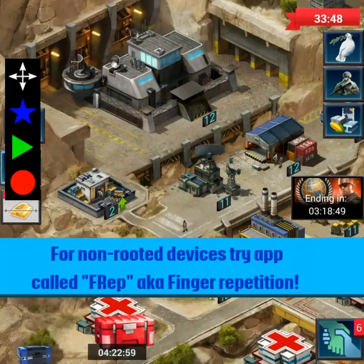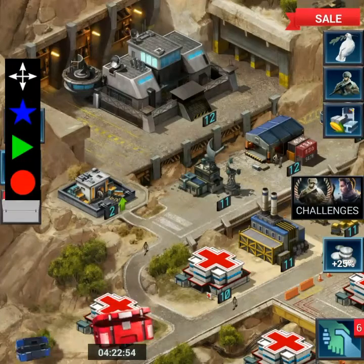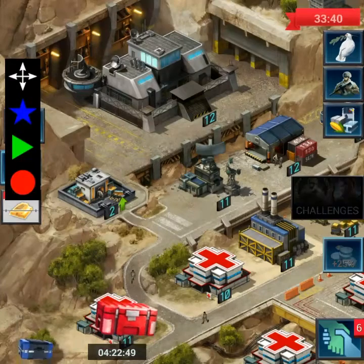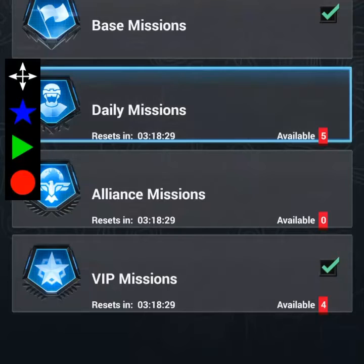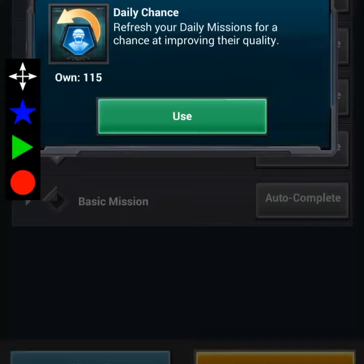Here's what I've done: I went to the Alliance store with about 10 million loyalty saved up on one of my farm accounts I just started. I already got a commander up to level 39 on it. I went to the Alliance store and purchased a hundred-something daily chances. If you didn't know, daily chances are the most economical thing you can buy from the Alliance store.